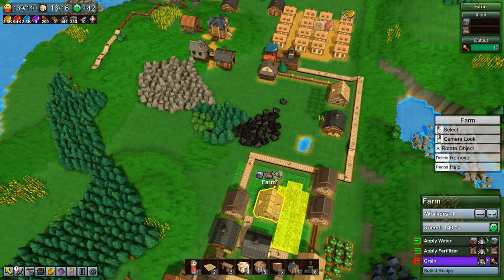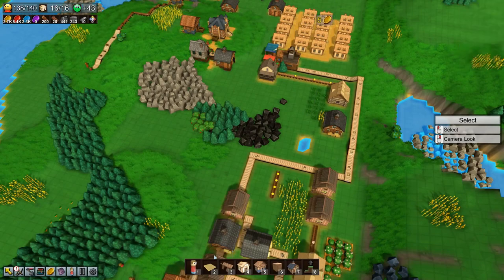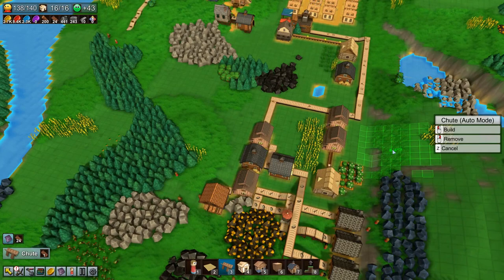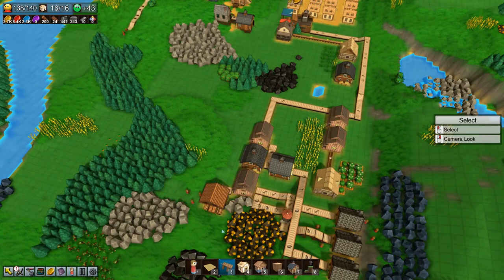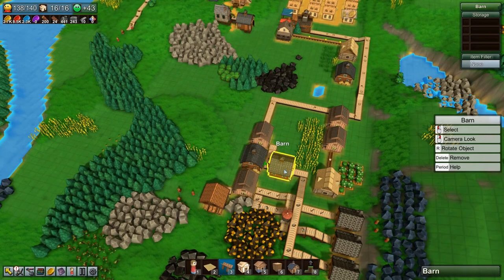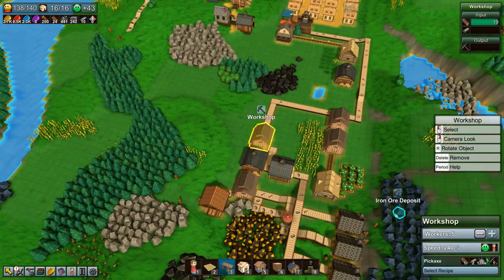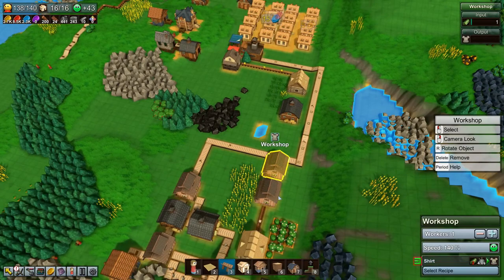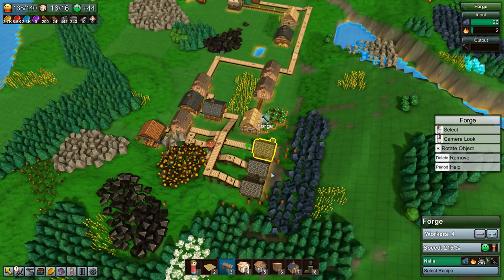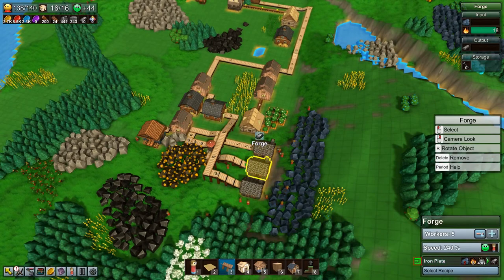We can take a worker out — we can actually delete that farm; we don't need it there. Maybe we can reduce production somewhere and put those down to four.